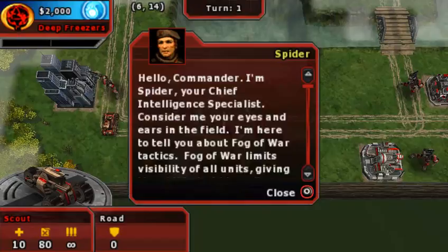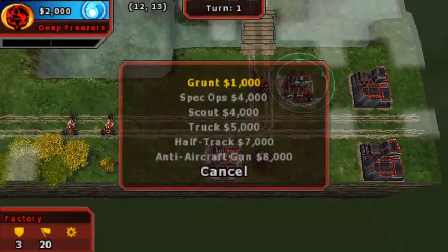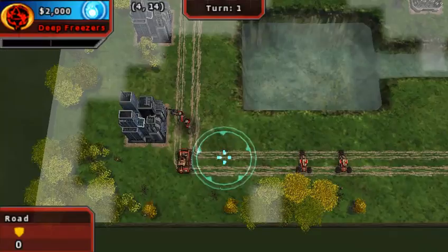I hope nobody cares about the plot because I'm probably going to skip most of the dialogue boxes. Anyhow, the units should be pretty familiar. From top to bottom on this factory list: infantry, mechs, recons, APCs, tanks, and anti-air tanks. That's it. Capturing is the same, and this animation is slow — let me change that.